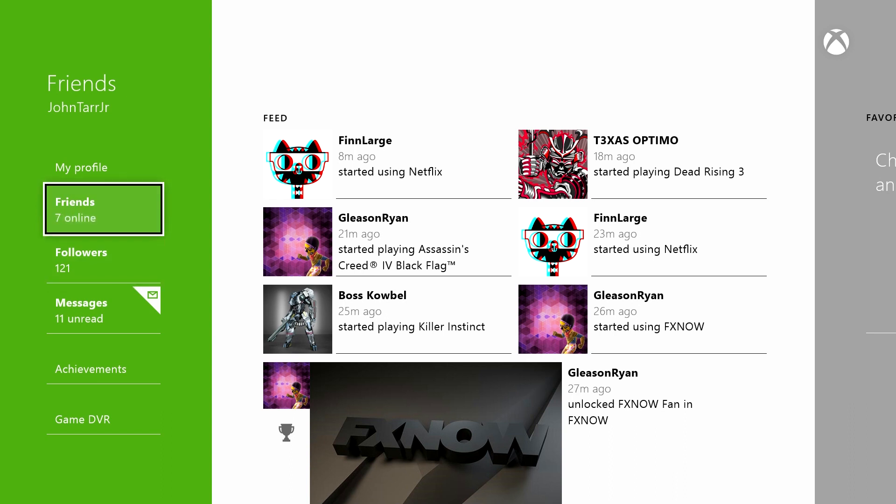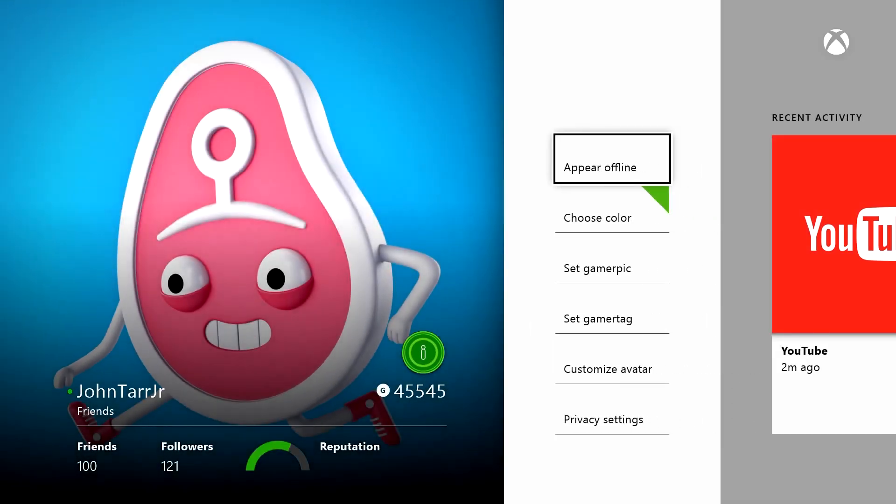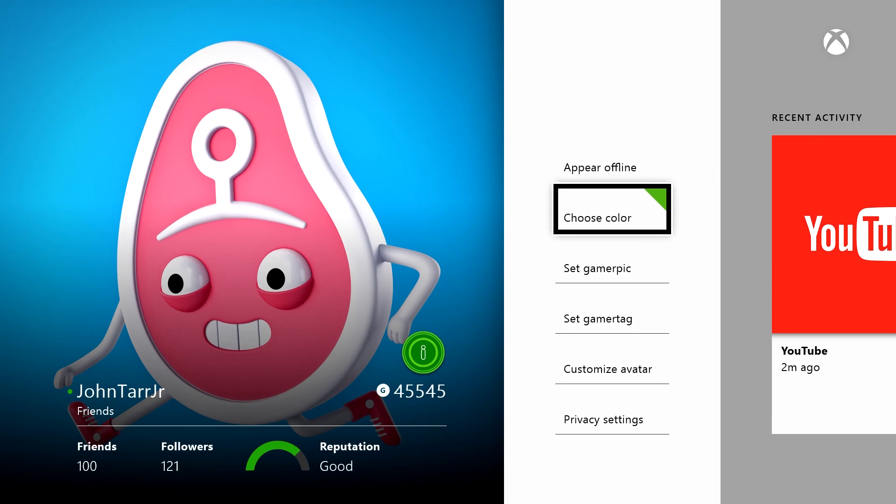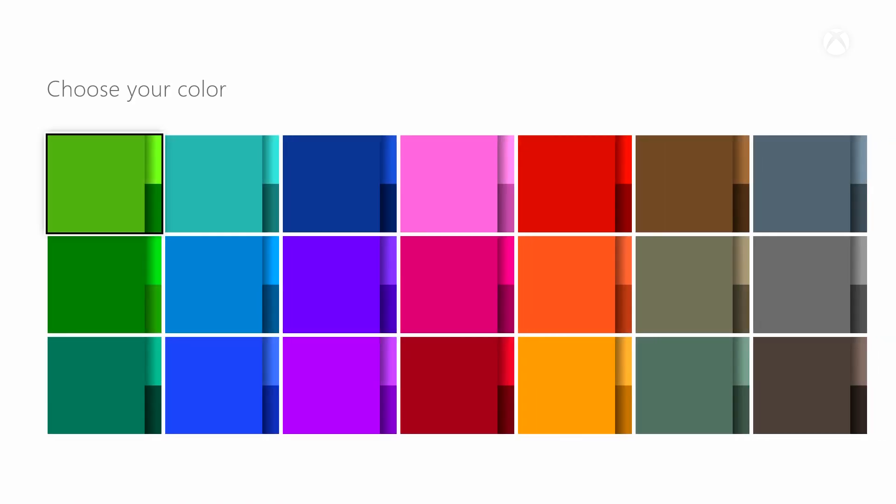Anybody can follow you and you can have up to a thousand friends. So if you want to follow me on Xbox One, I just changed my gamertag this afternoon to JohnTarrJR. You can also change the different colors of the overall theme, but every other one I've tried looks like crap compared to the default. Let's try Broncos orange - yeah, that's terrible.